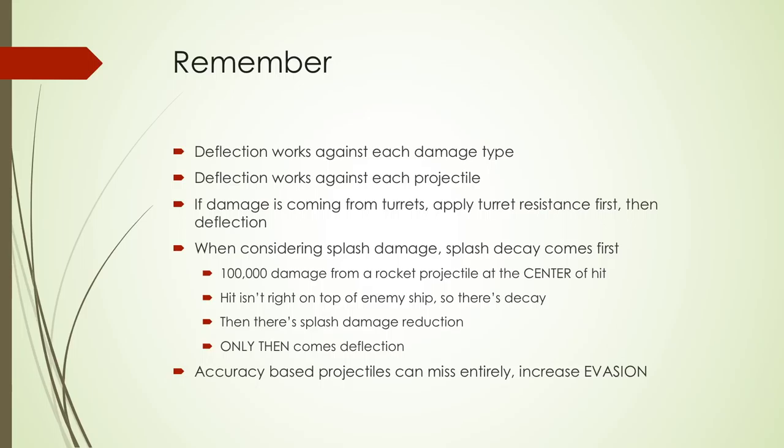Splash damage also has tricky mechanics. There's splash decay — if a rocket projectile hits right at the center of your ship, you take the full damage, say 100,000. If it hits a bit to the left, right, or in front, there's decay the farther you are from the center of the hit. Then there's splash damage reduction, which a lot of conquerors and defenders have, and there are ways to increase it. Only after all that comes deflection.